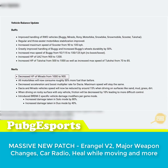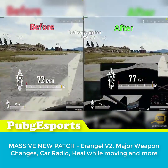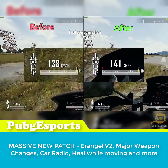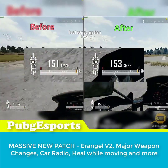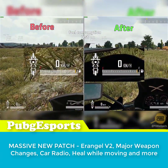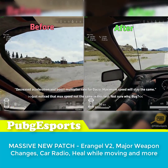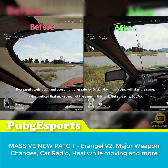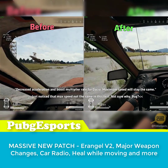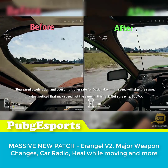For vehicle nerfs, the Mirado had its hit points reduced from 1,000 to 900, and all motorbikes will now consume roughly 50% more fuel than before. The Dacia and boost multiplier rate has also been reduced, though the max speed stays the same. The Dacia and Mirado will lose about 50% speed when driving on surfaces like sand, mud, grass, and dirt. Driving on rocky surfaces will now be more difficult as friction has been decreased by 10%.